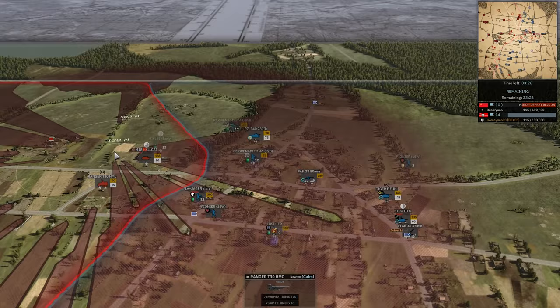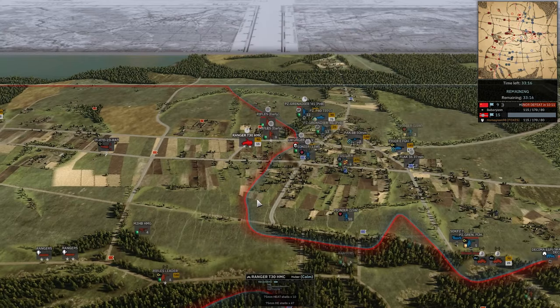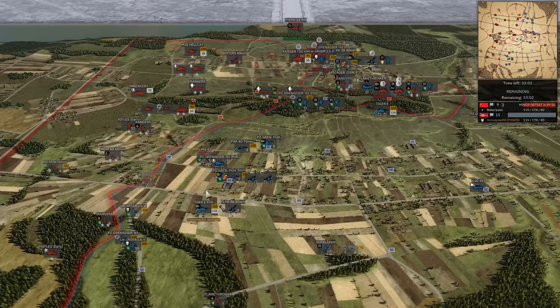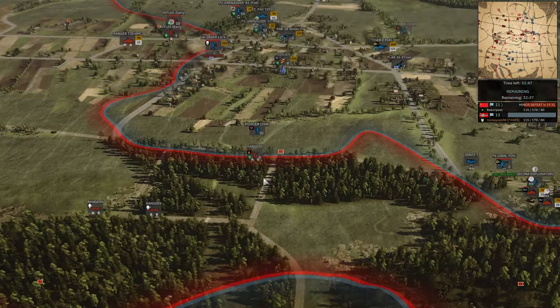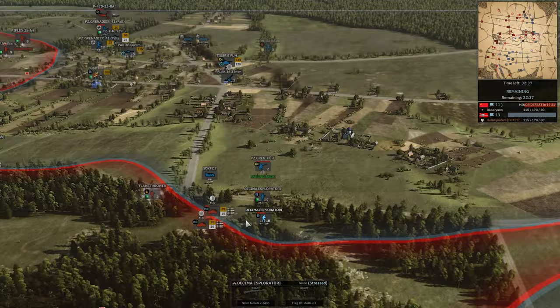Stug actually missed the Hellcat — that's huge, gives the Hellcat another opportunity. The Hellcat kills off the Stug — that's a great trade. P-47s can't decide where to go and will get forced off by AA. Another Hellcat coming in, Rangers in too. Rangers are great but I don't think they beat three Decima. M8s are around doing the work. The Esplatori don't actually have AT — the regular Decima do, but these have the HE grenade instead.